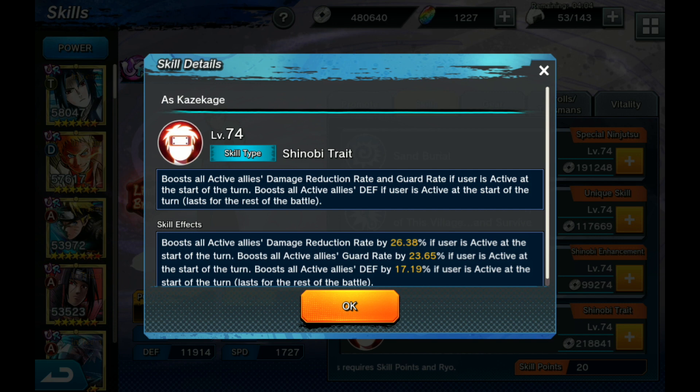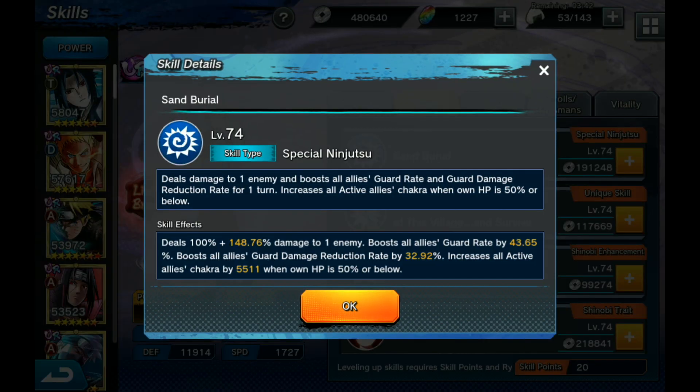He also boosts all active allies' defense by 17.9%, so those three active allies get three of the best defensive buffs possible. Gaara is easily the best UR because of this LB2. Not only that, but it complements his sand burial move, which also increases guard rate. He additionally boosts guard damage rate reduction by 32%, meaning he's increasing your guard rate as well as guard damage reduction — you're taking even less damage. That's what makes Gaara the best UR in the game.